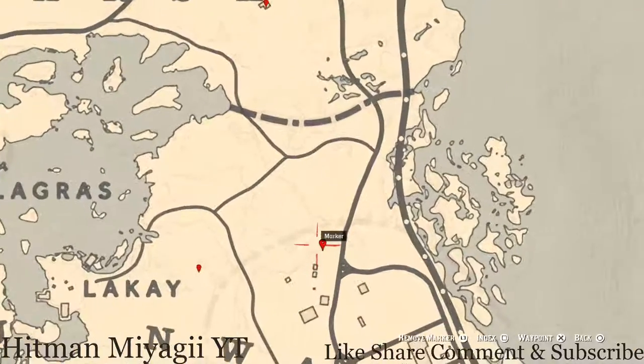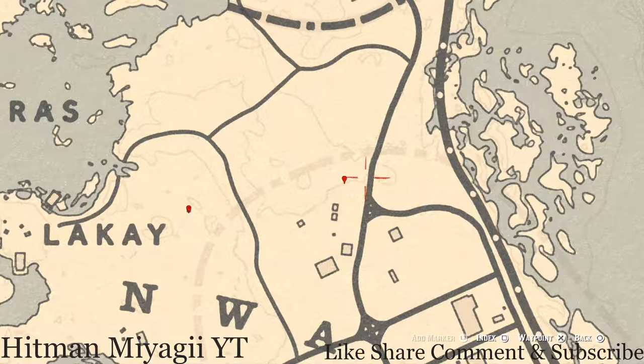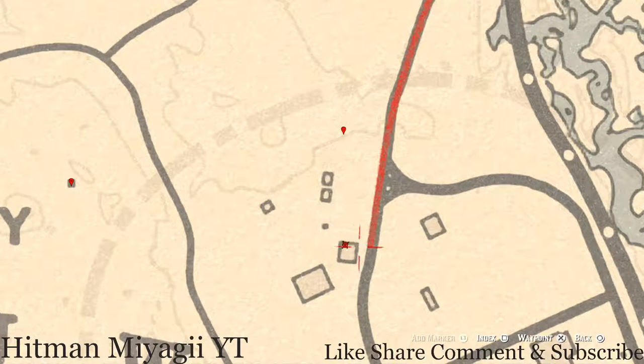Our next marker is right below that, almost right here at this location — you guys will get a random fossil. This fossil is randomized, I cannot tell you what it is. If you go down a little bit, there's a barn right here. Right on the side of this barn on a bale of hay, you guys will get a tarot card which is a Knight of Cups — it's either on a bale of hay or on a crate.